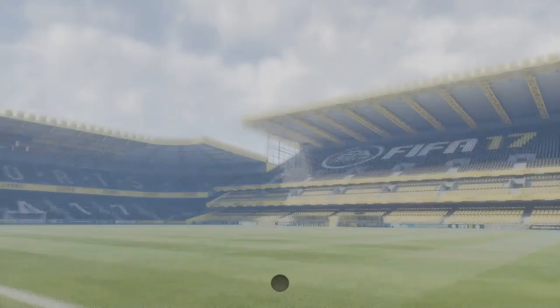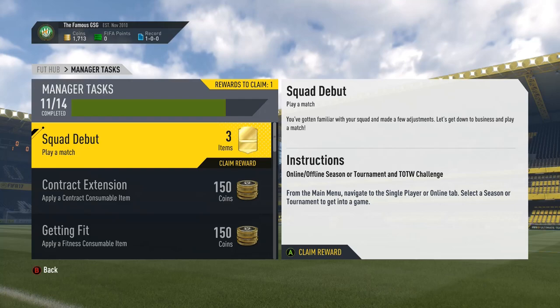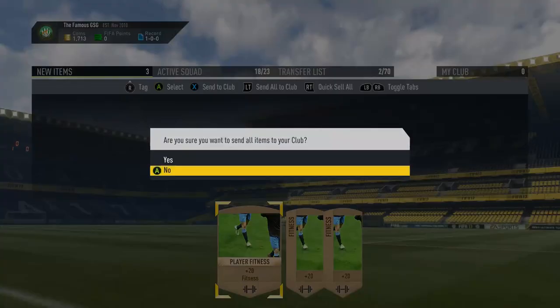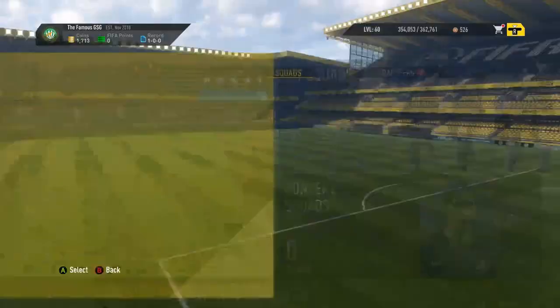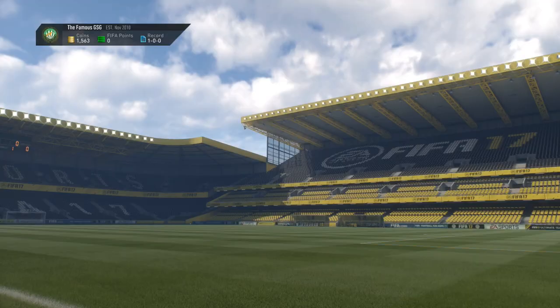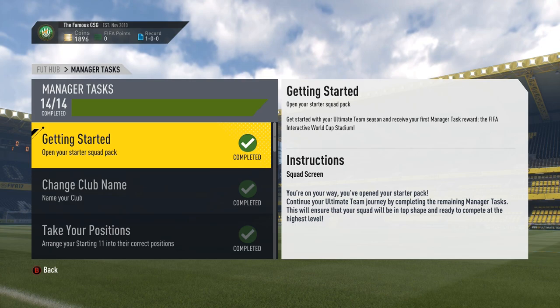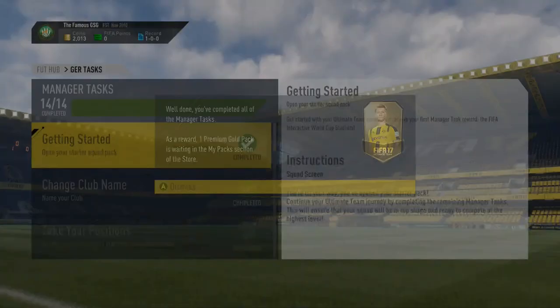For completing our first match, we completed a manager task as well. There are so many manager tasks right from the start, and the reward is basically three fitness items. One of the next manager tasks is to apply a fitness item and also apply a contract. DeVries was missing a contract and pretty low on fitness, so by applying those to him we completed two manager tasks and he'd be ready for the next match. Finally, I completed the last manager task — buying a consumable item — completing the full set of manager tasks and earning some coins, plus a free pack of untradeable items.